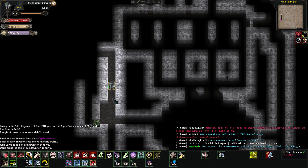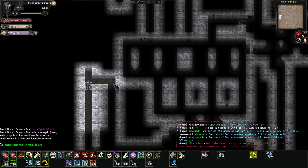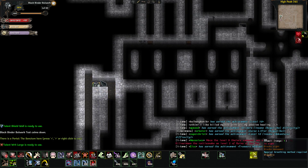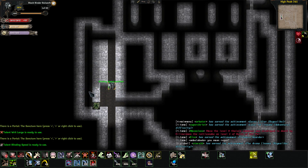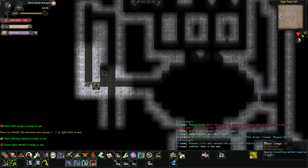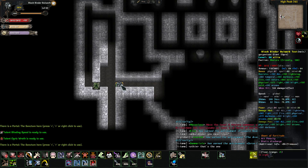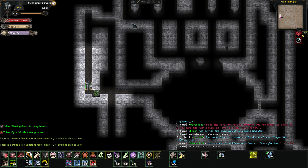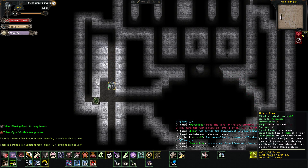Hey everyone, this is Black Binder and as you can see we are in High Peak right now. I was playing a bulwark. Somebody said that their shield attacks are good, so I went over it - I was running up a bulwark to test whether they're any good or not, because I made a bulwark guide where I said that they weren't very good because you don't get shield attacks. I was basically right - the individual shield attacks aren't that great.